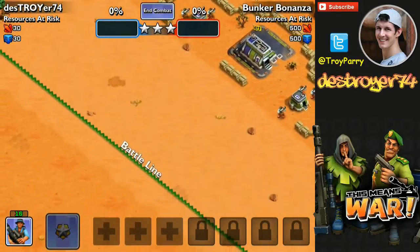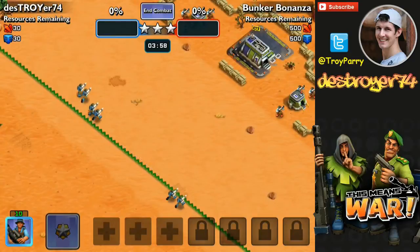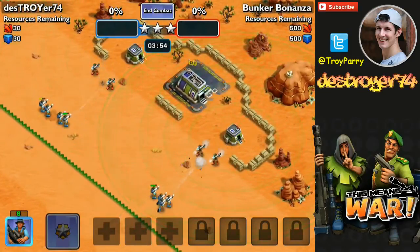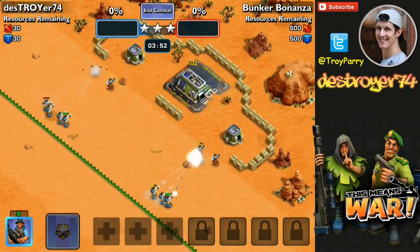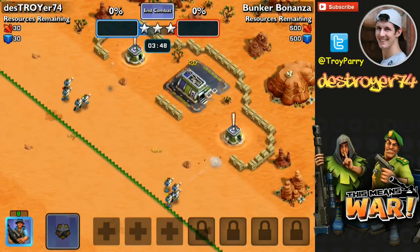Here you can see the enemy base in the northeast and our base is not too far away in the southwest. The battle line is in the middle. You can drop your troops anywhere behind the green line. As your troops progress towards the enemy base, the green line will move closer.